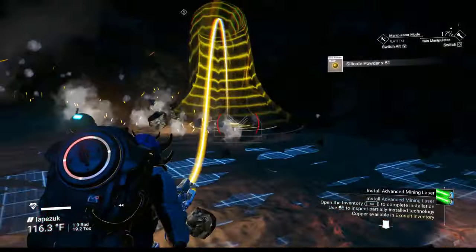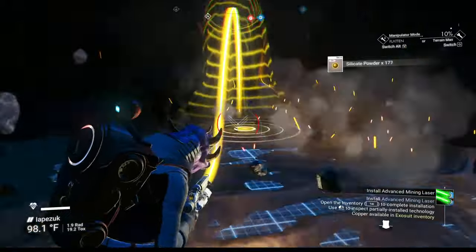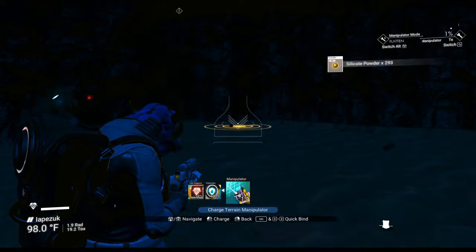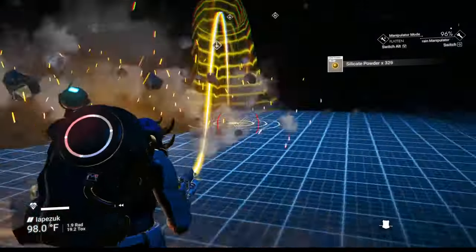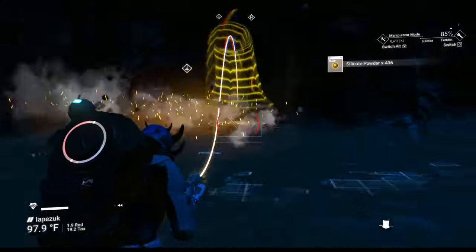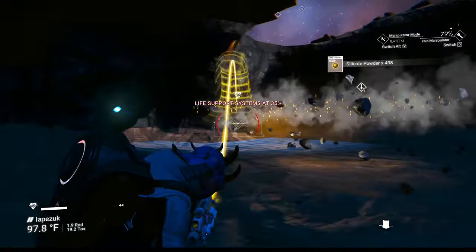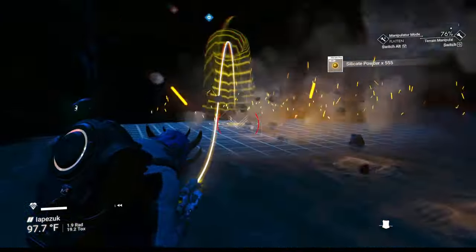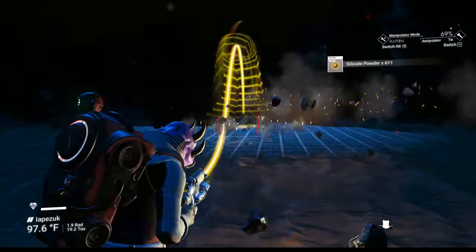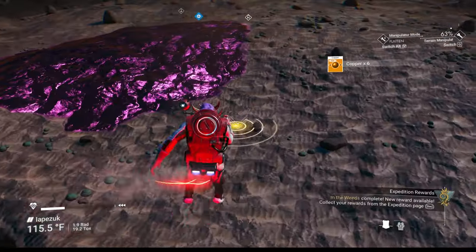You're going to need a lot of silicate to recharge the terrain manipulator because you'll be mining on this planet and others. Switch over to the flattening tool, bring yourself down, and start carving — you'll get whatever copper remains plus mostly silicate powder. Watch your numbers climb as you cut into the mountain. You want six or seven hundred silicate; I'm almost out of charge so let's recharge it. We're down to about 150 silicate — keep going until the top-right number hits 600-700.